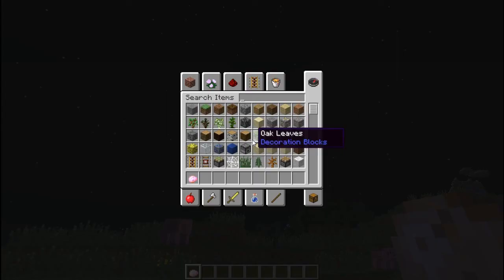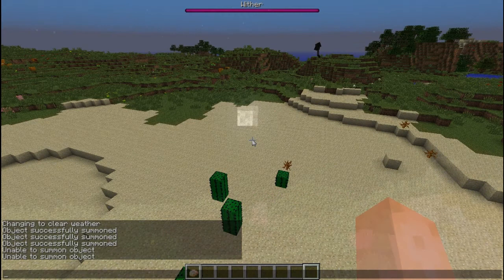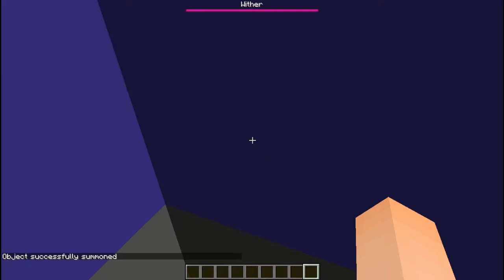Another command is the slash summon command which allows you to spawn in mobs that don't generally appear in vanilla Minecraft. I'll leave a link to it in the description below. I've spawned a giant and a wither.